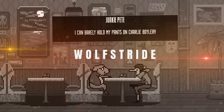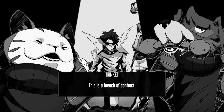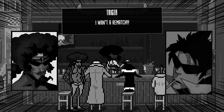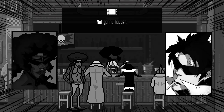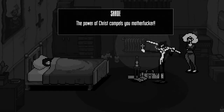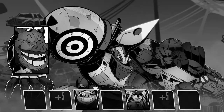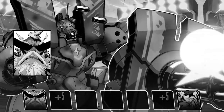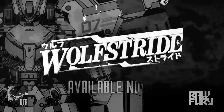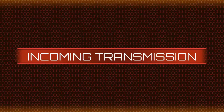Wolf Stride is a visually striking JRPG that looks like it was lifted straight from the pages of a comic book. With a stylish black and white aesthetic and cartoonish visuals, the game offers a unique and memorable experience. Players assume the role of a young man who must compete in tournaments featuring robotic fighters. The game's combat system will be familiar to fans of the JRPG genre, with a range of attacks, defensive maneuvers and movement mechanics to master. Wolf Stride is a must-play title on PC and Nintendo Switch.